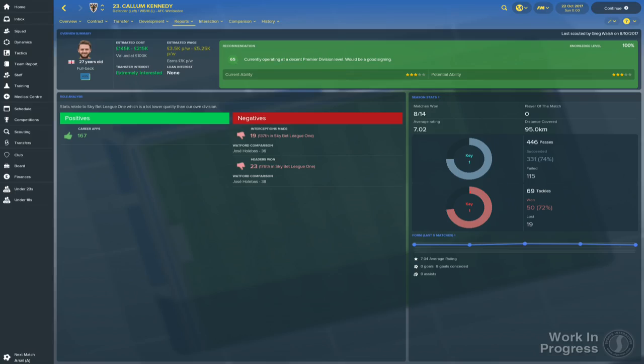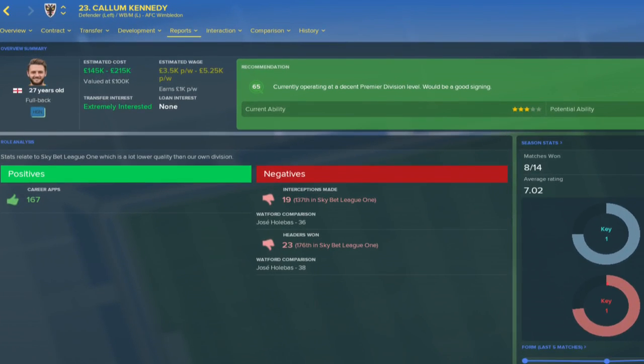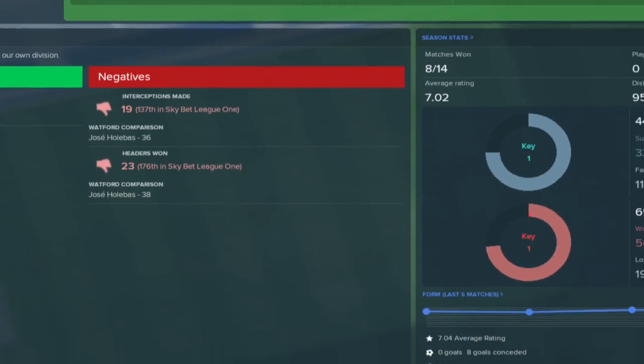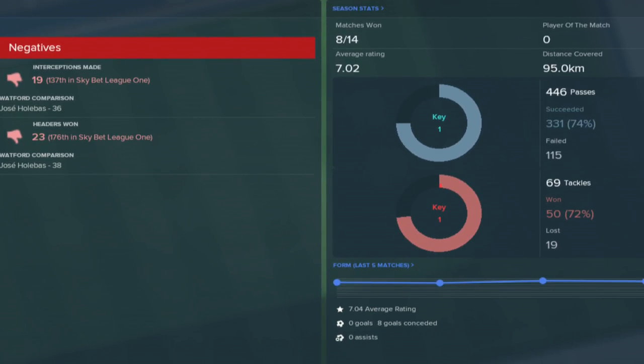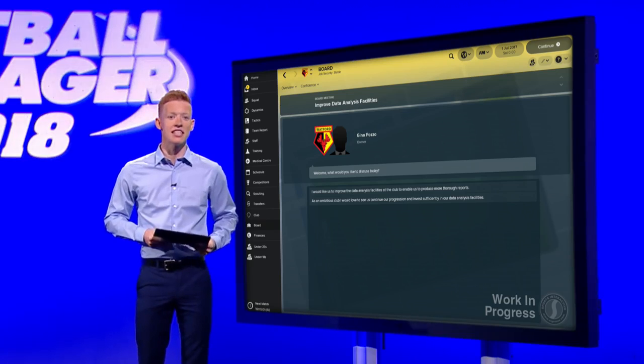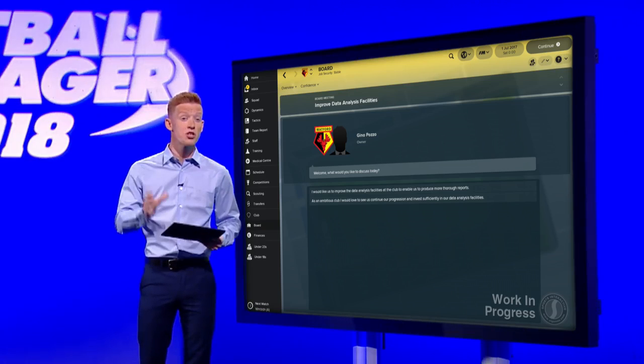At the top of the analyst report, you can see an overview of any scouting information you have on the player. The main focus of the report is on the positive and negative statistical trends from the player's performances so far during the current season. On the right-hand side of the report, you can see the player's season stats as well as the option to view a highlight package of the player in action. By using your analyst reports and scout reports together on players you're interested in signing, you can build up a more complete picture of a player than was previously available in FM. The club can also invest in this new scouting tool by building data analysis facilities, which will improve the detail of the reports produced by your analysts.